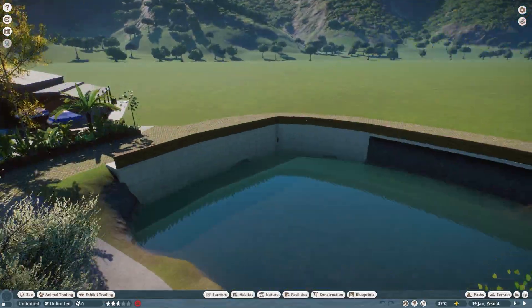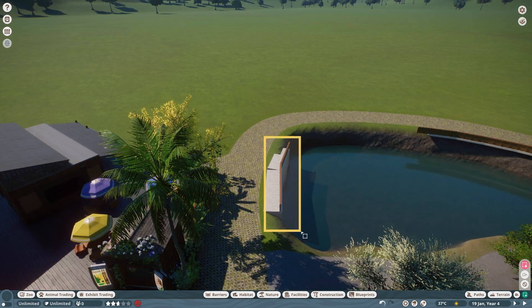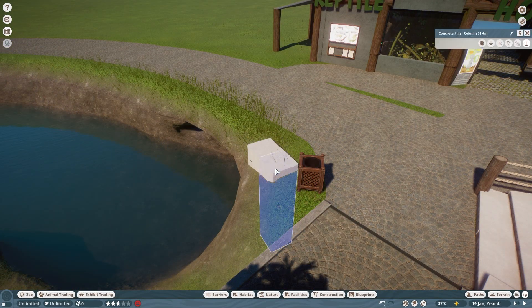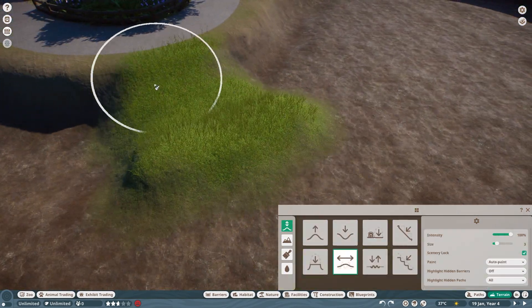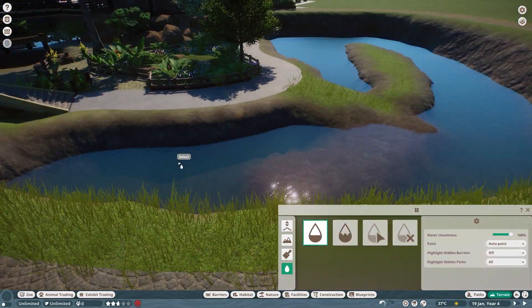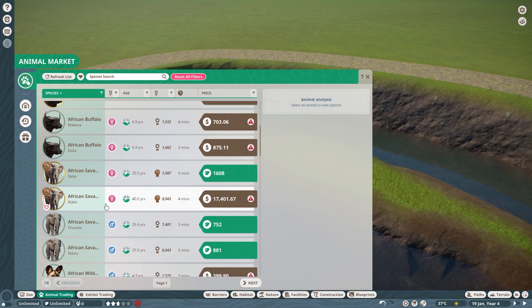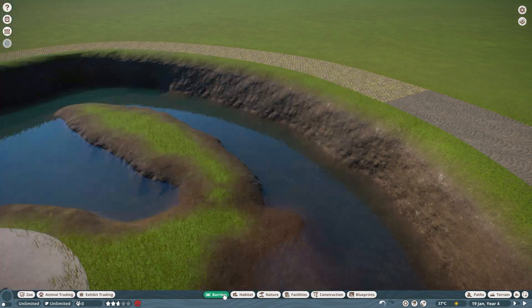Hello everyone and welcome back to Lakeview Zoo. This episode we're going to be building a giant otter enclosure. Originally it was just going to be a lake at the front with a concrete wall all the way around, but I went against that — it didn't look the way I was hoping. So we've scuffed that idea and we're going with an enclosure instead.